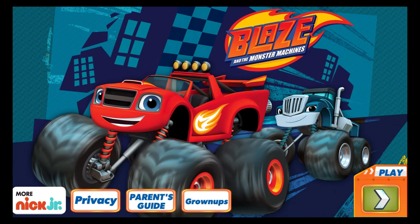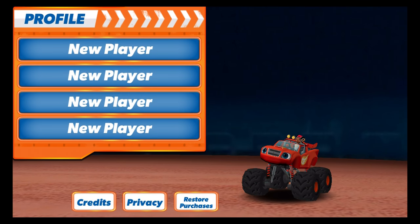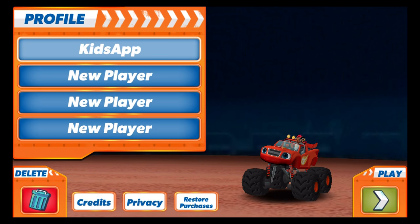Blaze and the Monster Machines. Tap Play to start. Tap on a space to add your name. Tap the green Play button to rev up and roll out.